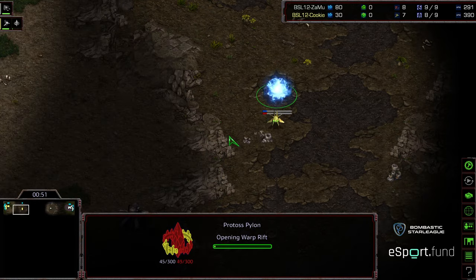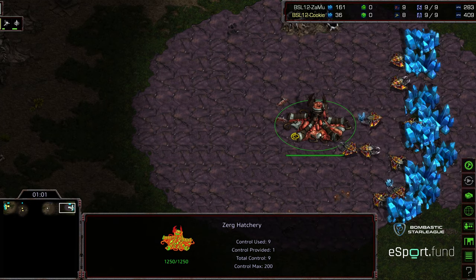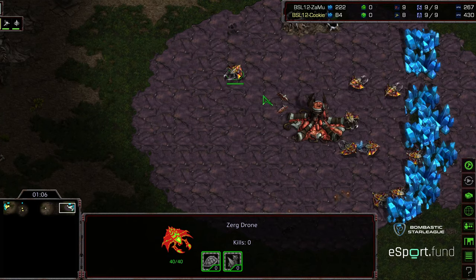Jess looks like setting up for a Forge Fast Expand style build. It is possible we'll see a gateway here, because this has been another popular thing to do — open up a gateway, apply a little bit of pressure, try to eke out a couple of Zerglings and then seal it, so more or less doing a bit of economic damage by being aggressive against your Zerg opponent.